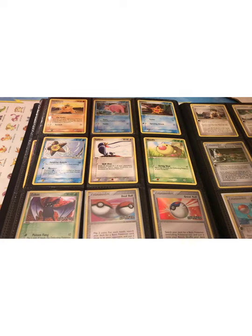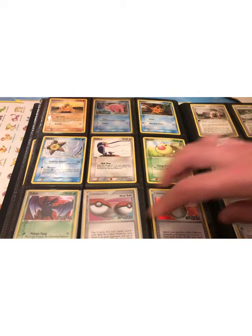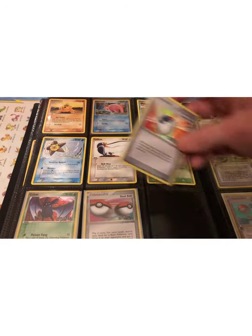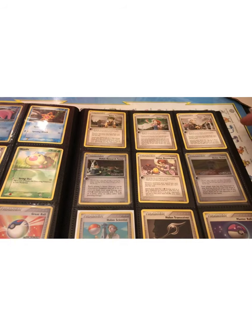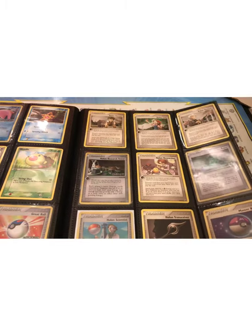We're getting toward the end, to the trainer cards, which are nice and vibrant with the reverse holo. Holon Farmer, Holon Lass, Holon Mentor, Holon Research Tower, Ruins — all Holon themed.